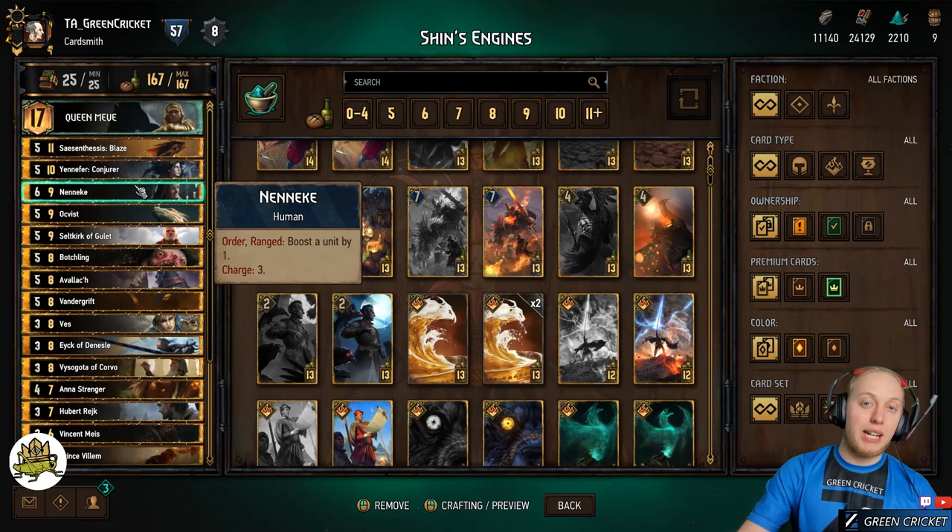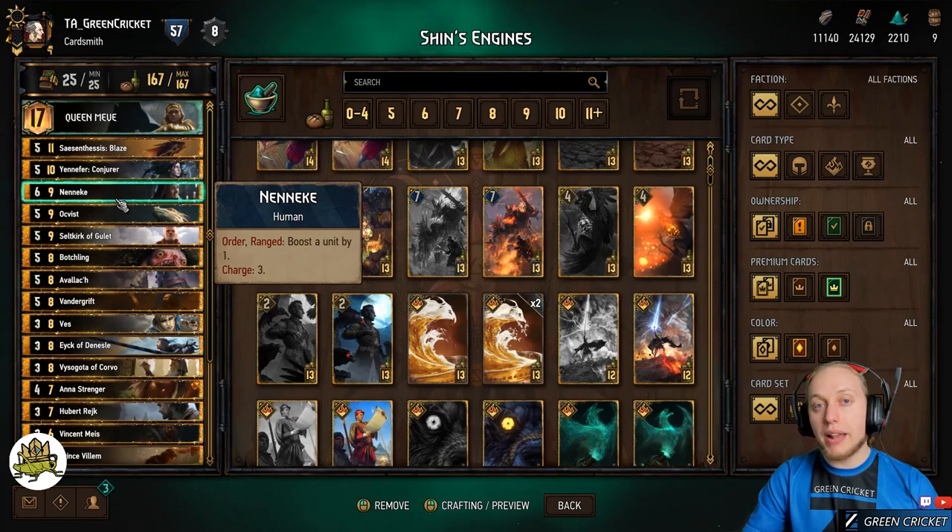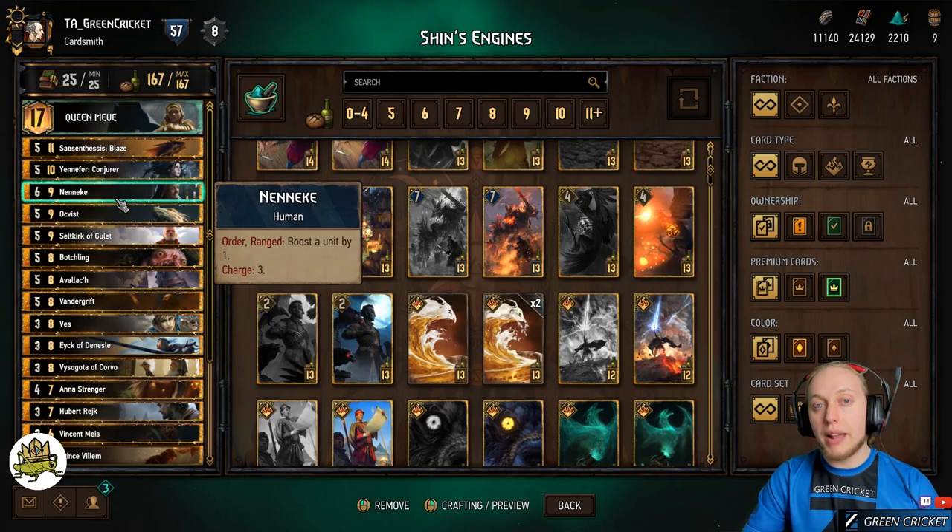Now let's go through the boost cards. Nenneke is not really an engine, but it boosts a unit by one and has three charges, so you can boost one or more units by one up to three times. This is very important and very good with other cards. Worst case, you just use Nenneke to increase the survivability of other engines.